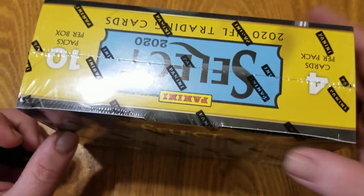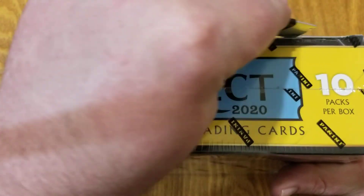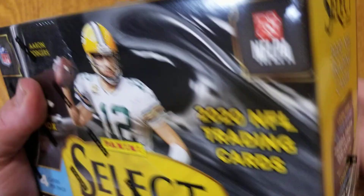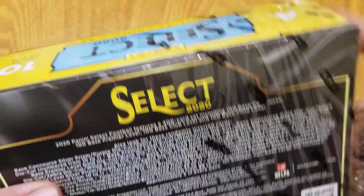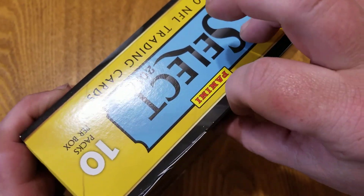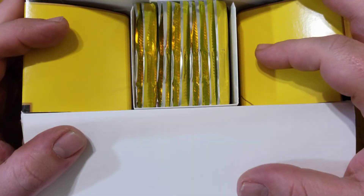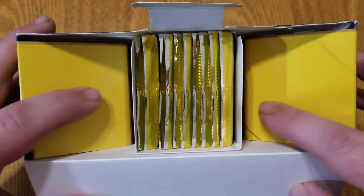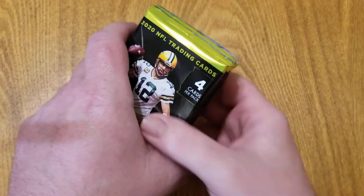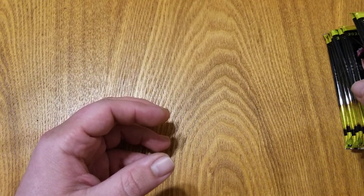Panini doesn't do pack odds. This box has 10 packs, 4 cards per pack. I wish they'd maybe do 5 packs with 8 cards, but okay. I'm not even sure if this is considered a mega box — certainly not a blaster box at $40. Let's get this open. We know we're looking for Burrow and Herbert rookie cards.